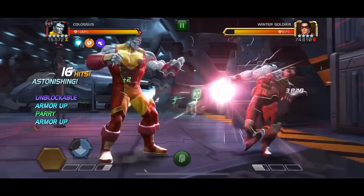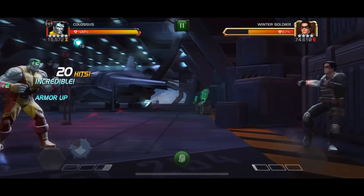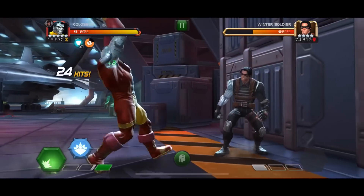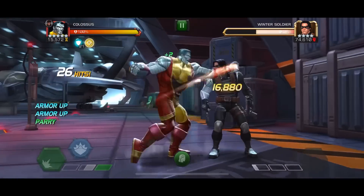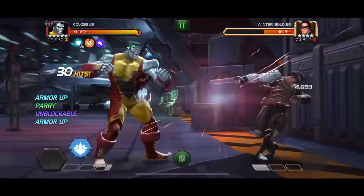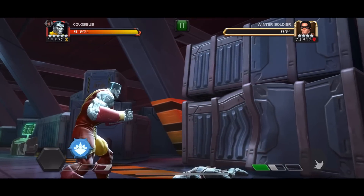We drop the SP2 with the relic and the first one gets two crits — already an improvement. But then look at this last SP2: we drop the heavy attack for some nice damage, and after that 41,000 crit heavy, we drop the SP2 and look at that damage — all critical hits.